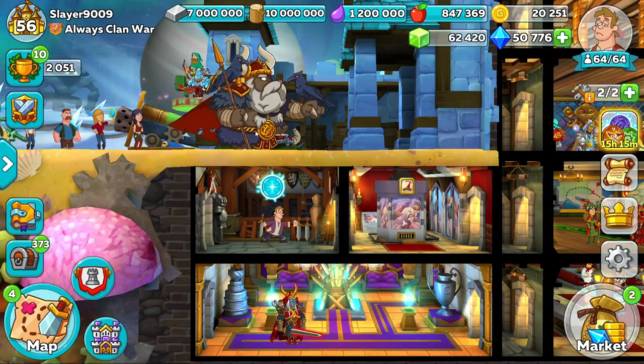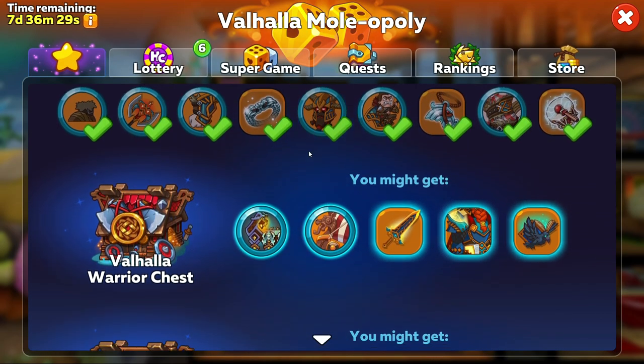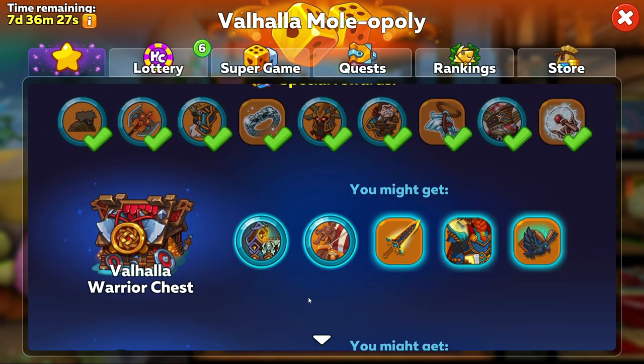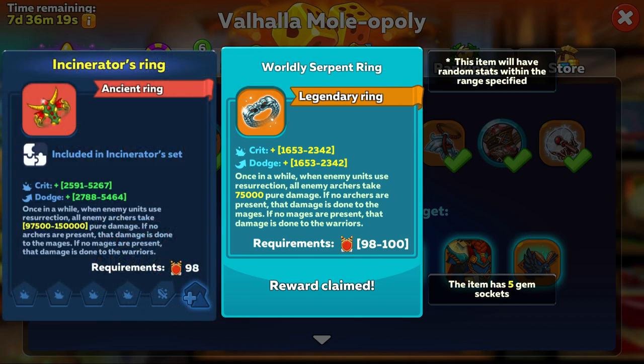Let's start with the best things that you can earn from this event, and we're talking event items. The best item would definitely be the Worldly Serpent Ring. This is in first place because of how much damage it can provide, and when it is made into an ancient set, it can produce up to 150,000 damage instead of 75,000.